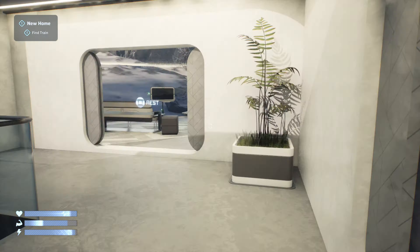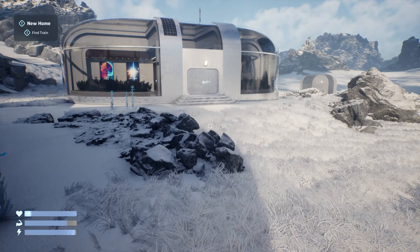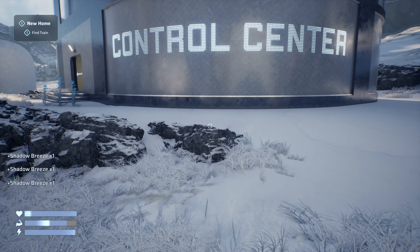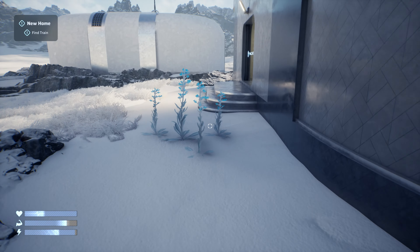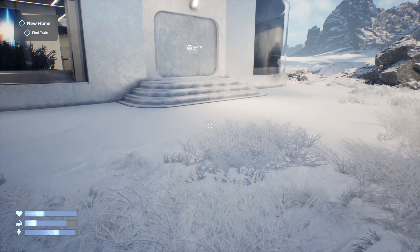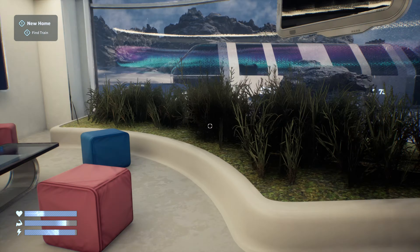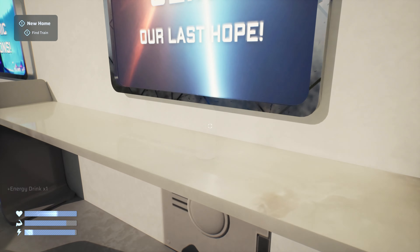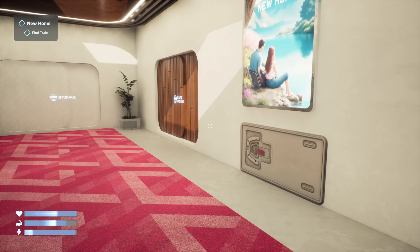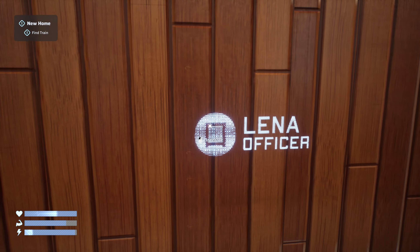We're all saved. Our objective now is to find the train — it's probably in the station. We can pick up some of these plants just in case. We're not going to drink the energy drink yet. This is the other habitat — I wouldn't call this a city, more like a little village or outpost. We've got Lena, Raj, Sarah, and Kai.